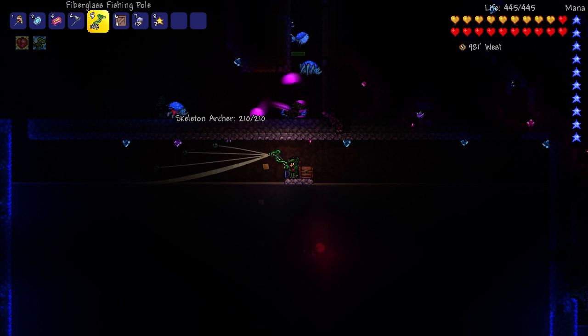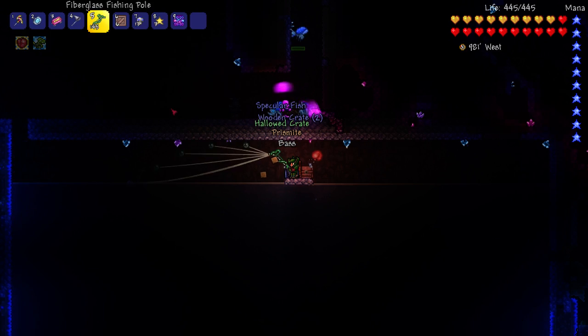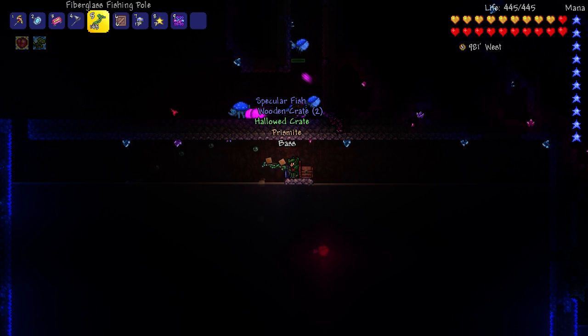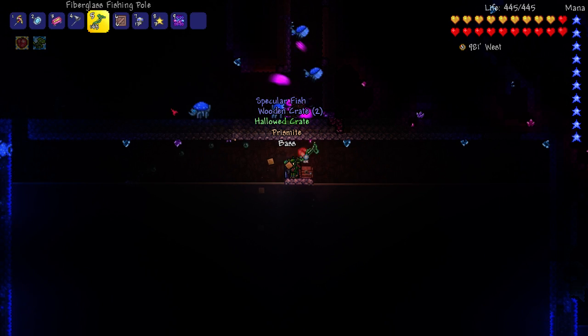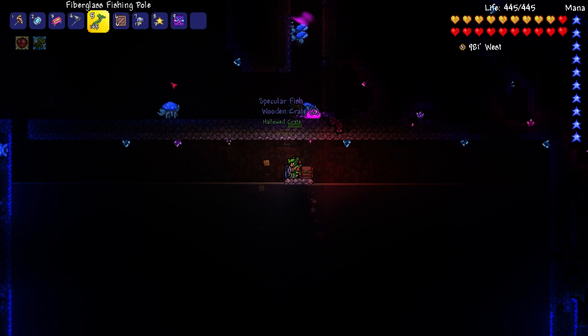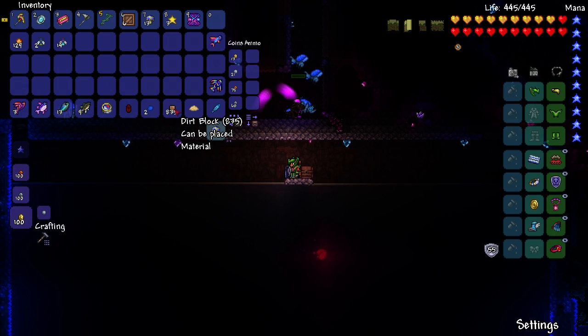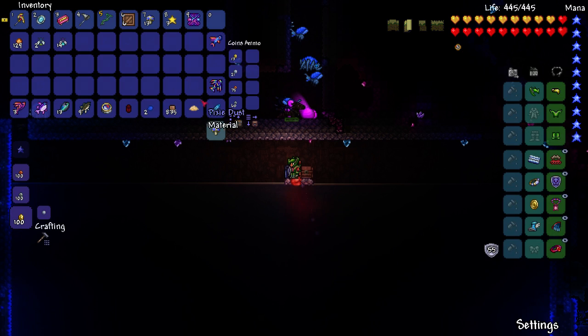All I did was have this large pool of water, had some bait, pressed Z, and there it goes running. If it does mess up or you want to stop the script, all you have to do is press X and it'll stop automatically. If you want to start it again, just click the .exe again, load up the script, and press Z. Super easy.